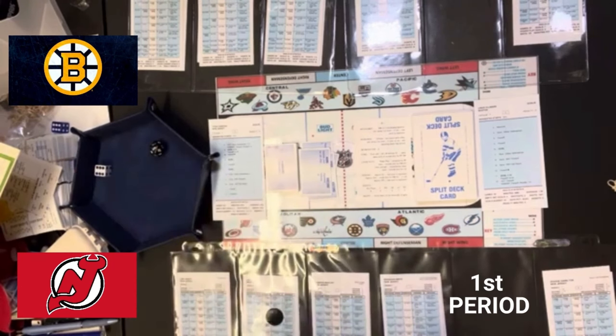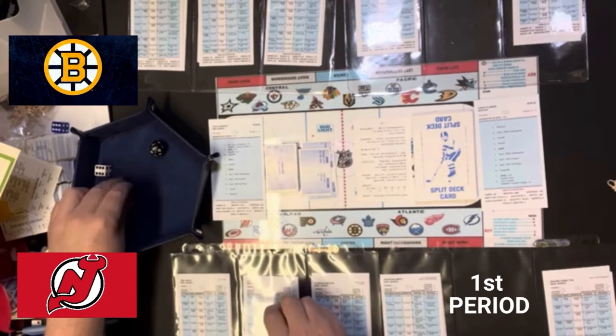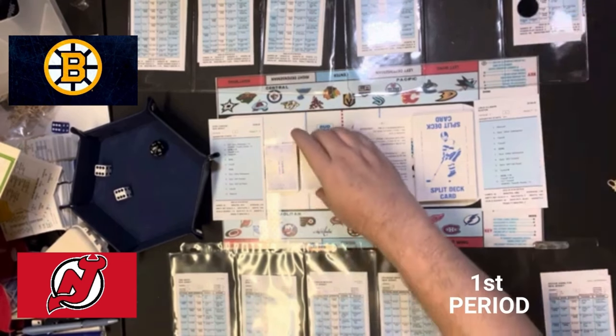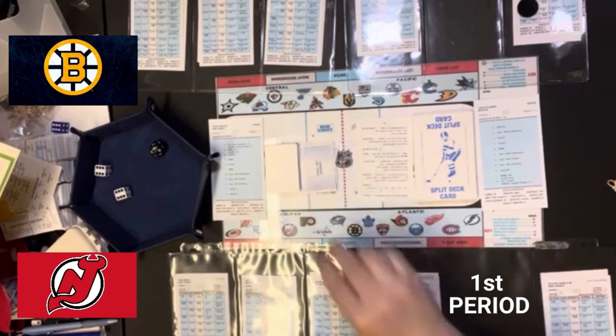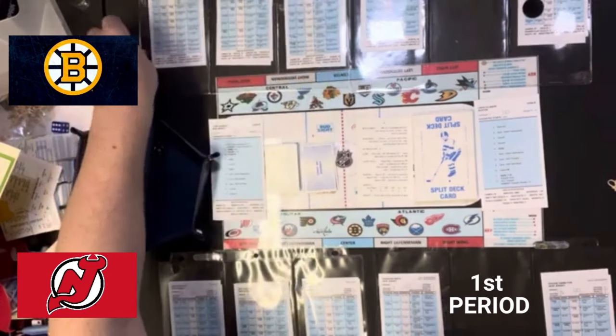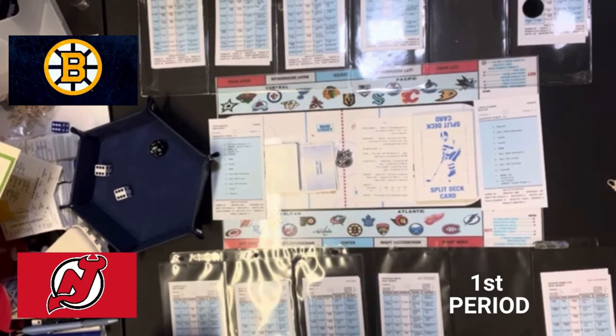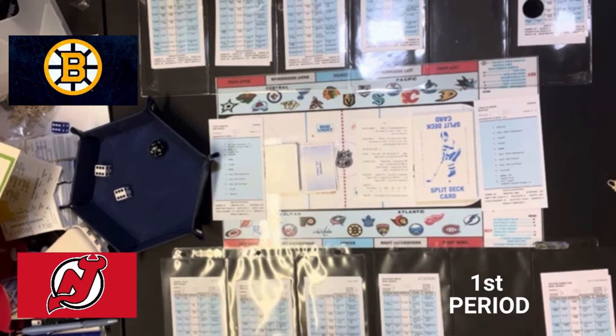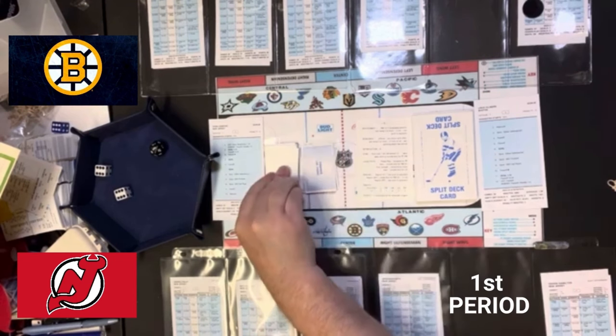Dougie Hamilton has the puck. He's on the home team and it says possible breakaway. We'll pick the card and read the breakaway section. Breakaway says left defenseman if breakaway penetration rating is three or more — and it is not. So if not, lose puck to opponent. That means Dmitri Orlov has it. He is the visitor and it says passing K, which is an inside shot for the center. So Coyle has another inside shot. That is a 12 — a save — and the right defenseman comes up with it. That's Dougie Hamilton.